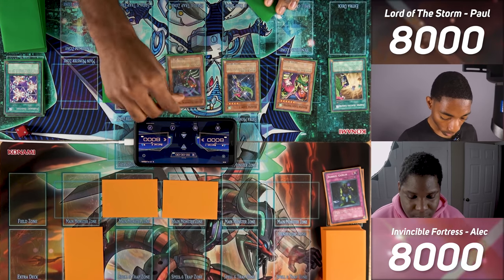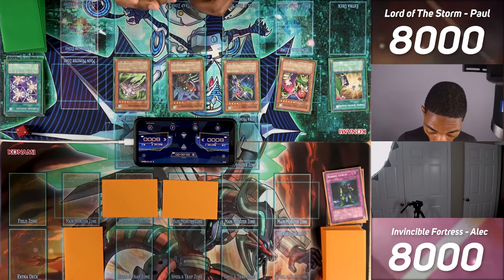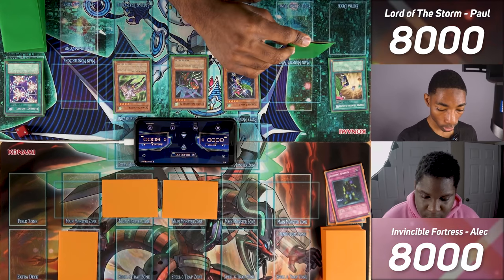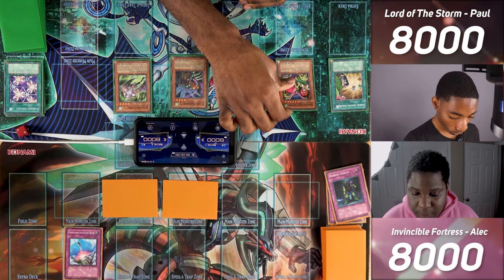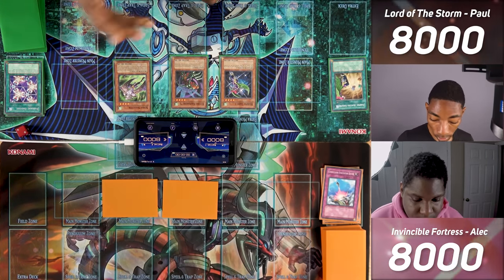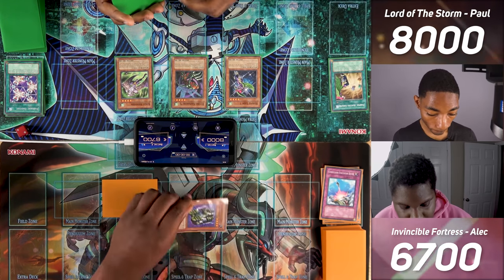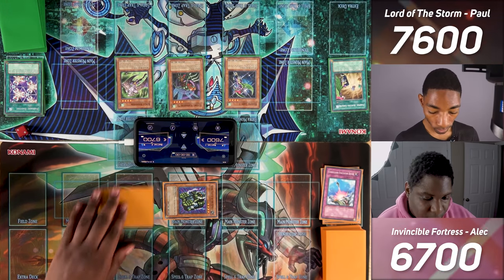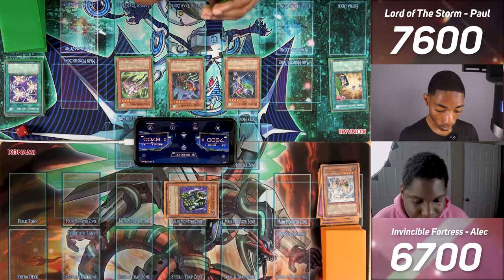I use Harpy Lady Sisters to attack Sonic Shooter, but opponent activates Compulsor Evacuation Device to bounce all three Sisters back to my hand. Sonic Shooter attacks directly for 1,300. Harpy Lady 1 attacks a set monster — hits Stone Statue of the Aztecs for double damage. I attack again and hit Great Spirit — it has 1,500 defense, so I take damage and pass. Opponent draws and tributes Stone Statue to summon Heriachosphinx, which prevents attacking face-down defense position monsters. Heriachosphinx has 2,400 attack. Heriachosphinx attacks Harpy Lady 1 — I take 600 damage.